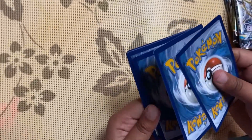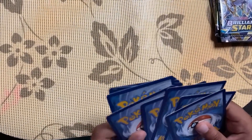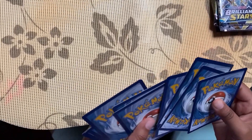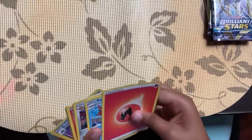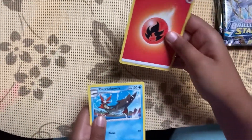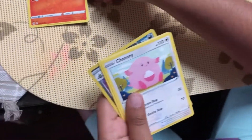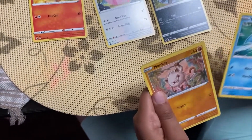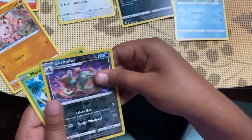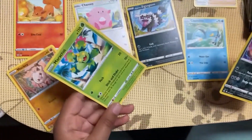Opening the first Fusion Strike pack — four cards counted. We've got a Fire Energy, a Barracuda, a Clobbopus, and a Vulpix. Then a Chansey, a Galarian Zigzagoon, a Clauncher, a Mankey, and a Garbodor as the reverse holo. And a regular Maractus.